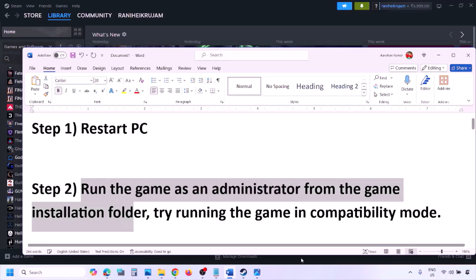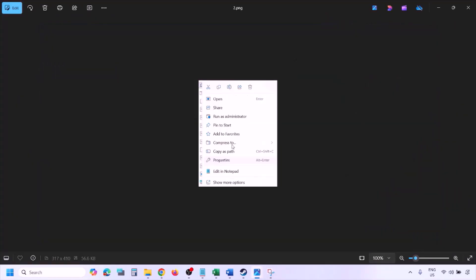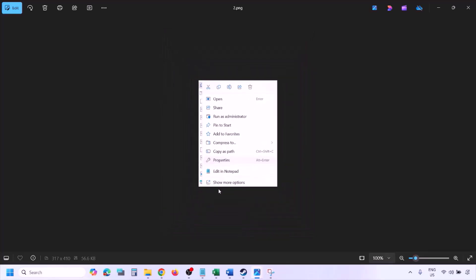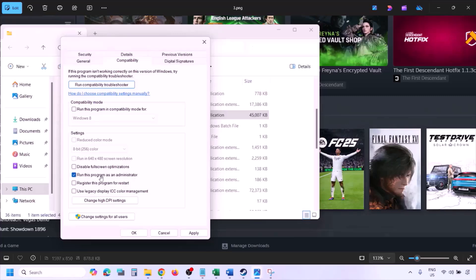The next step is to run the game as an administrator from the game installation folder. Go to Steam, then go to library, and find the game in the list. Right-click on the game, select Manage, and then click on Browse Local Files. This will take you to the game installation folder. Right-click on the game EXE file, select Properties, and go to the Compatibility tab.